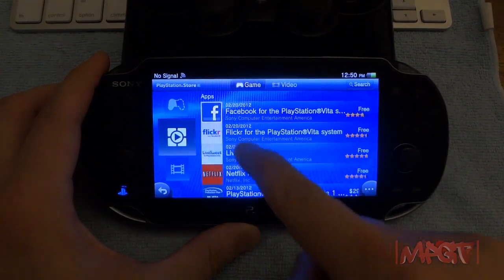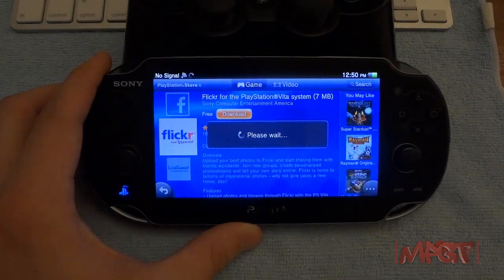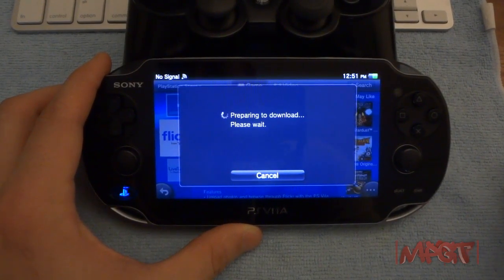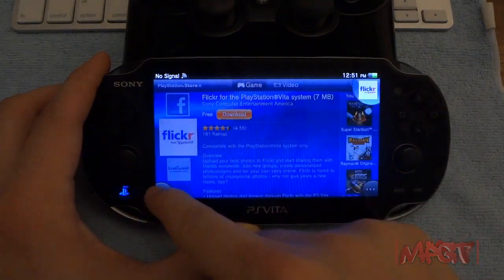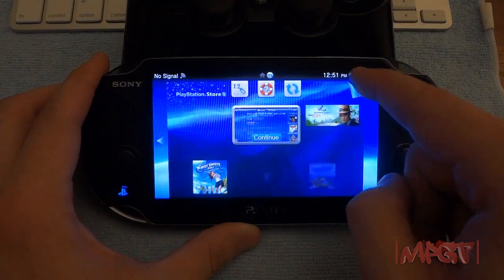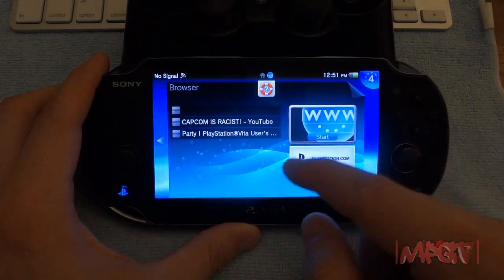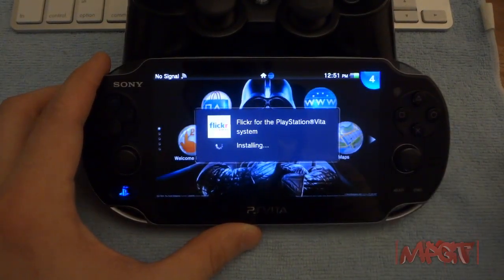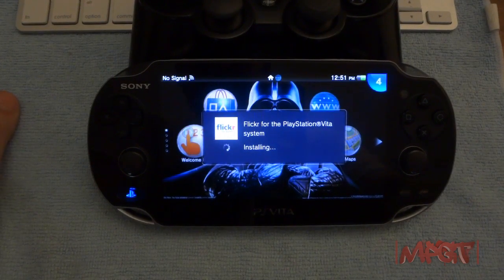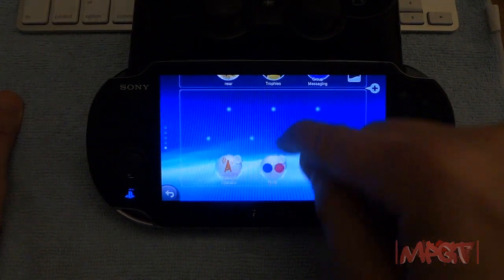We're in the PlayStation Store and it is seven megabytes. I'm going to start downloading it. While I'm doing that, you can see right there it's downloading. For the web browser — okay, Flickr is installing.